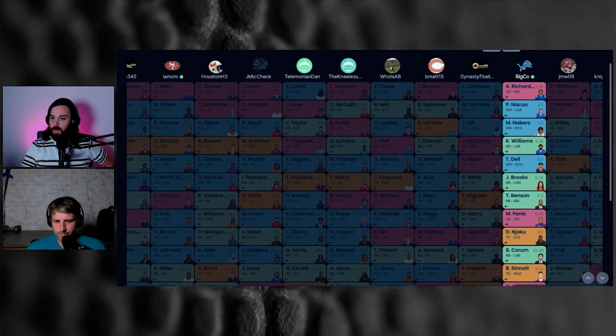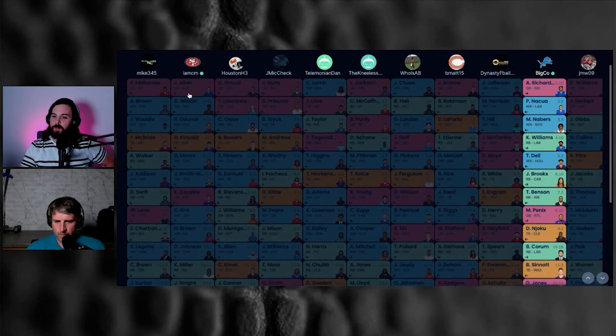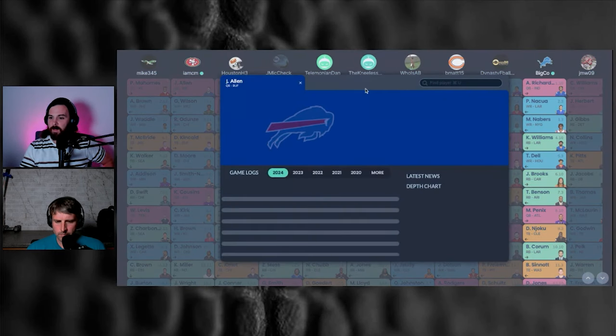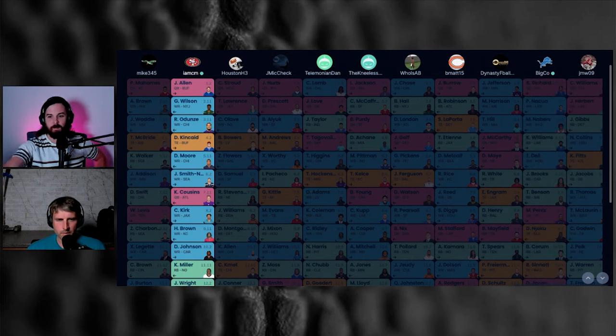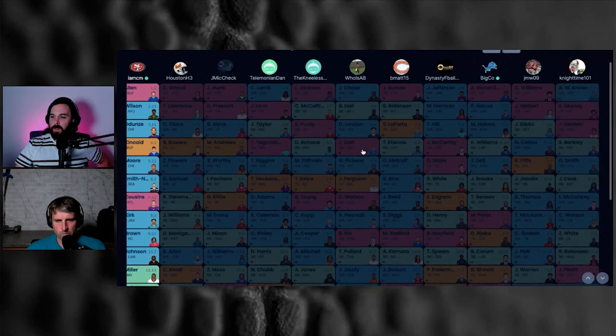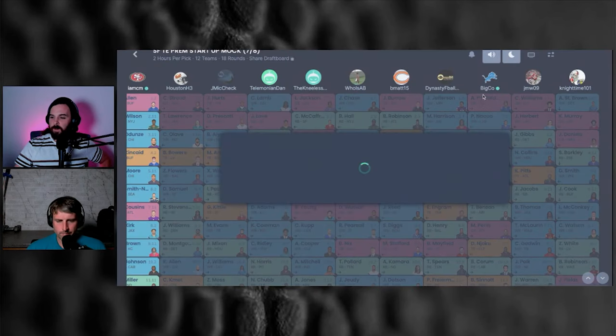Real quick before we start — if you're watching on YouTube, here's a team I drafted that illustrates the theory of the boxes: quarterback, wide receiver, wide receiver, tight end, wide receiver, wide receiver, quarterback, wide receiver, wide receiver, wide receiver, then some running backs. We hammer running backs late. Maybe I don't want that specific Kendra Miller pick, but the idea of taking a running back there is generally how I like to lean.